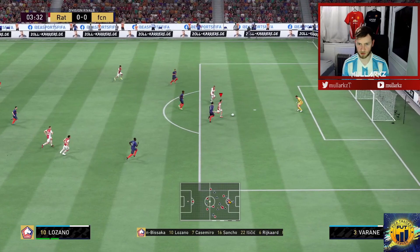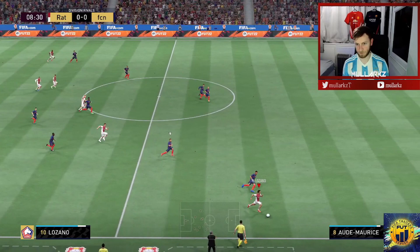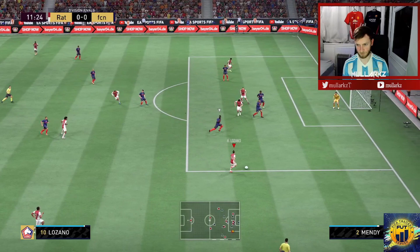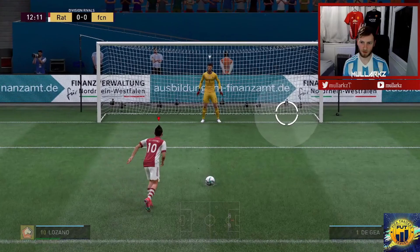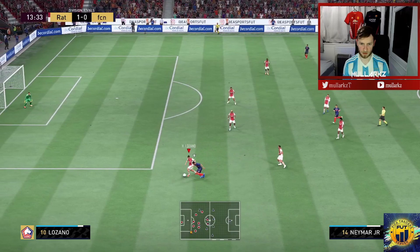Great pass to Lozano. We win the ball high up and Lozano's on the counter-attack — he is not going to be stopped. Great agility, he earns a penalty — there's a foul. Got to let Lozano take it, and he tucks it away. He even seems to track back as well; despite the high/low work rates he's still pressing back.